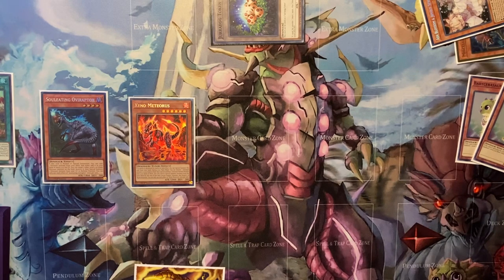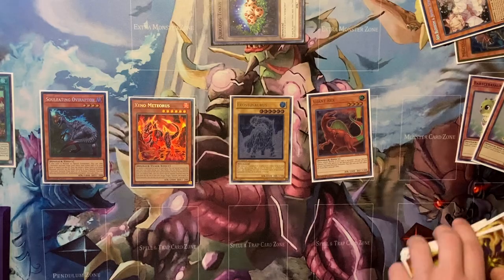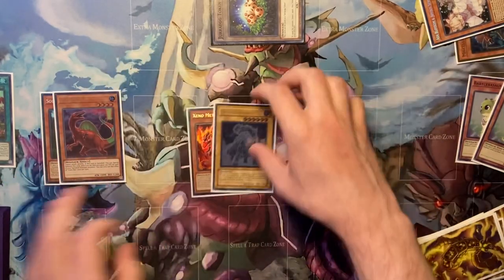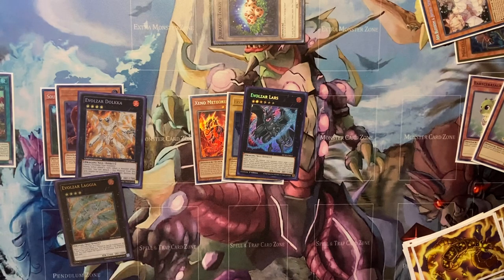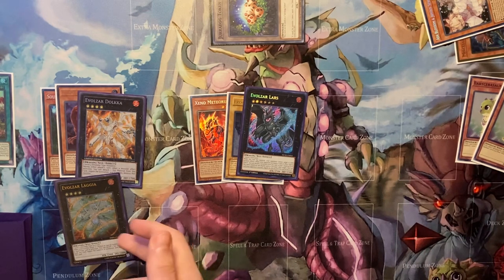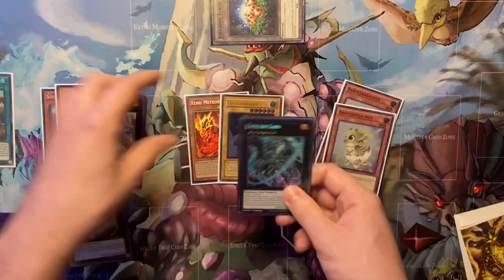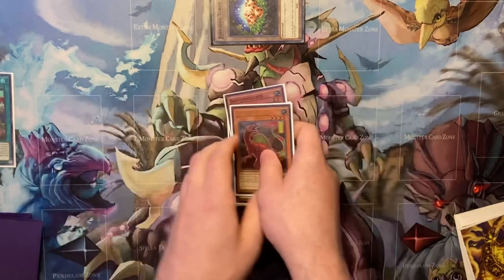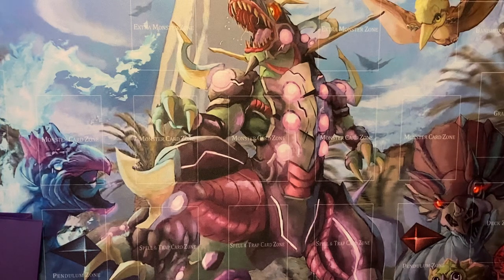Now you can just use your Meteorus to pop the Baby, summon the Frostosaurus from deck, and your Baby is going to summon a Giant Rex. Now you've got your bodies for Rank 6 and Rank 4 going into Lars and Dulce Lagia. If you play Dweller and you're facing a deck that just loses to Dweller, you can go for that. It's just a typical hand that beats Ash, but instead of doing Rank 4 into Conductor you can do Rank 4 into Lars now, which is more disruptions versus some decks.